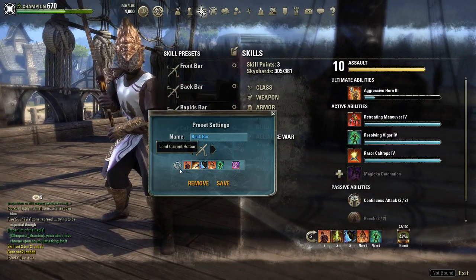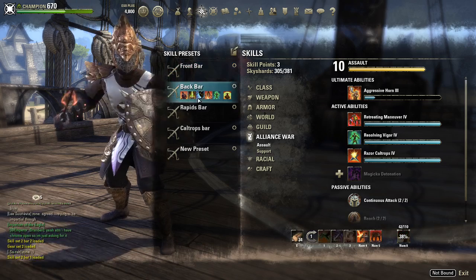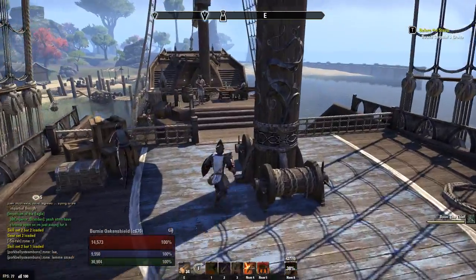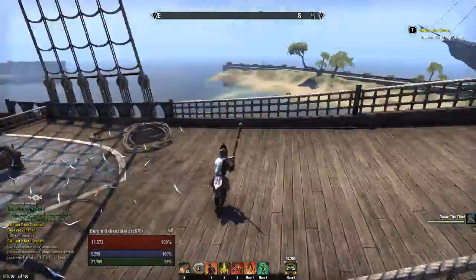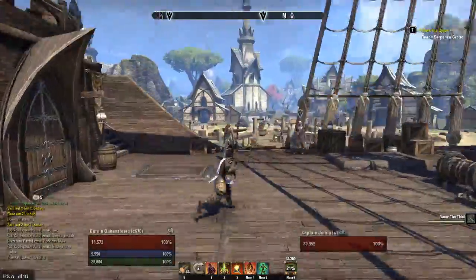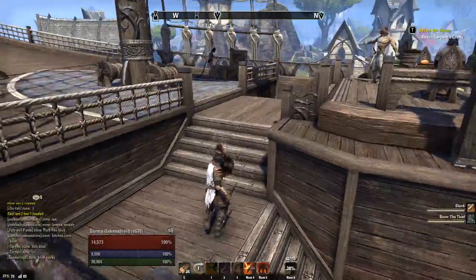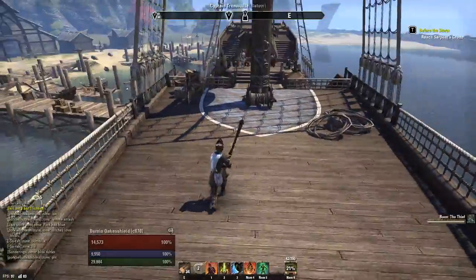Let's redo that — load current bar, save. Load current bar, save. Rapids is saved, Caltrops is saved. There we go. Now I'm on the new build and my Rapids and Caltrops bars are ready. I highly recommend you guys download these two add-ons and make use of them like I'm doing here — they really help and make things easier when you're switching around defending keeps, having field fights, whatever.